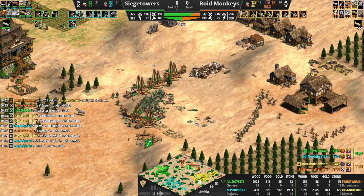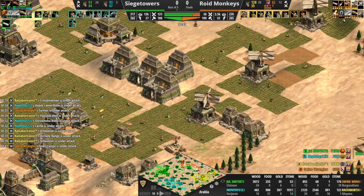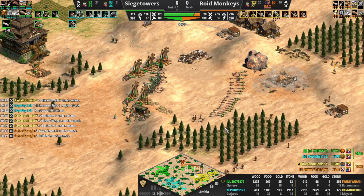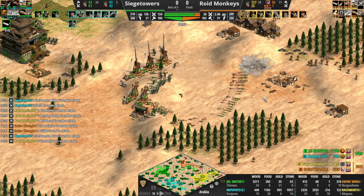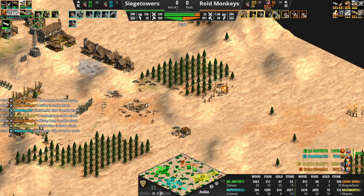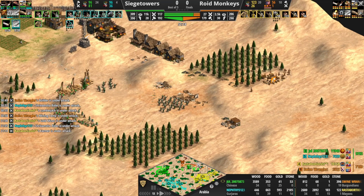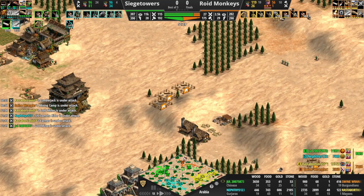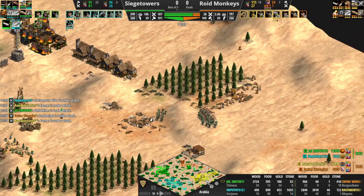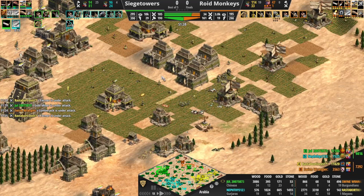I just don't see a win condition anymore for Roid Monkeys unless Siege Towers make a dreadful mistake. These Shrivamsha Riders are going to spread throughout this eco. More military going down for Rasta, more vills going down for Swine Wrangler. That Lumber Camp will not be long for this world. How many vills — 56 vills for Swine Wrangler? It's amazing that Swine Wrangler even has 56 vills, to be honest. Rasta dealt with these Shrivamsha Riders extremely well — Elite Eagles cleaning up.